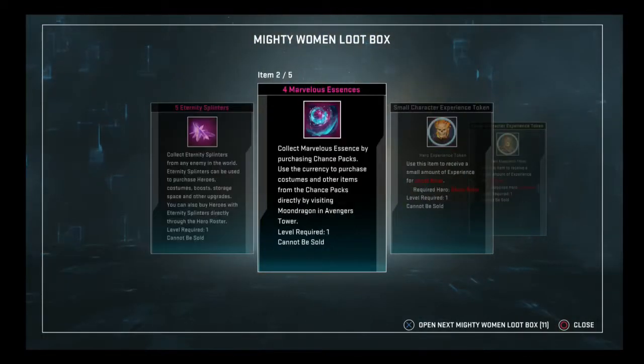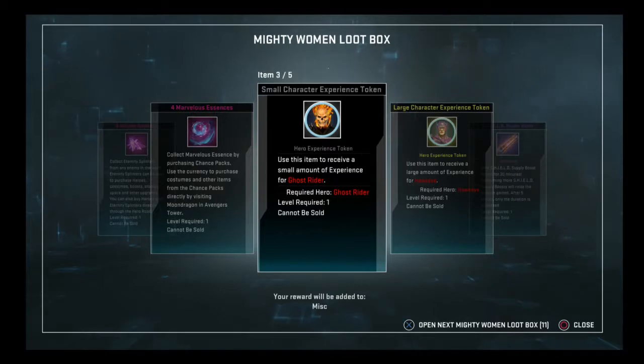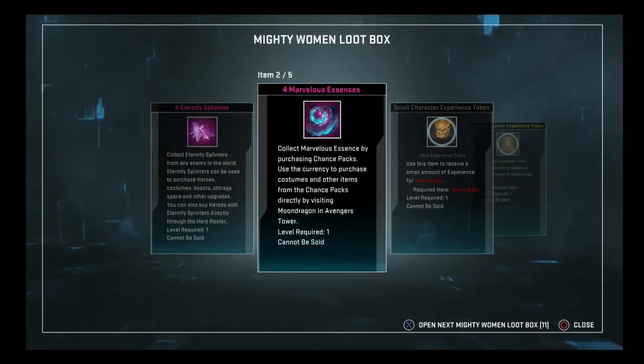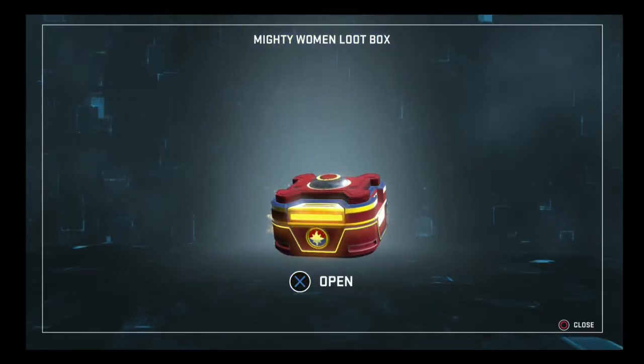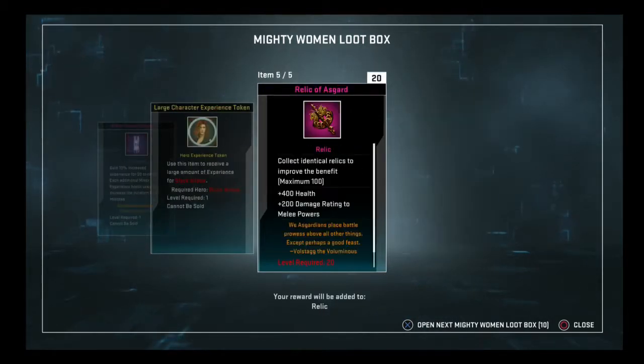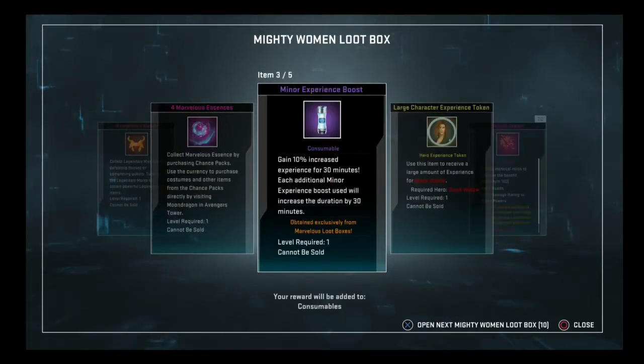5 splinters, 4 essences, small experience token, large experience token, and a shield supply boost. I like the shield supply boosts — they're probably my favorite. I like the combo the best, obviously, but I like those as well. 5 marks, 4 essences, 20 stack of relics, large experience token, minor experience boost.